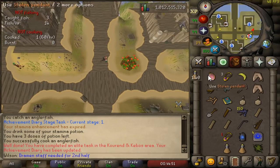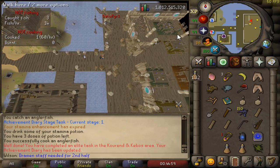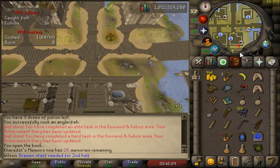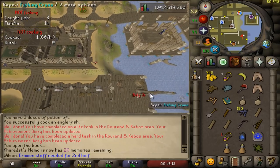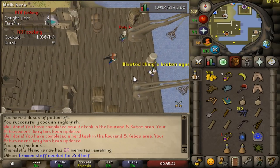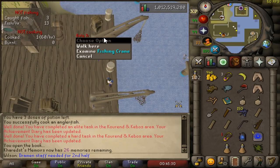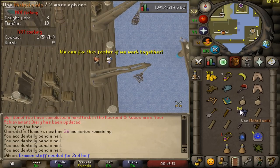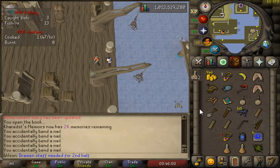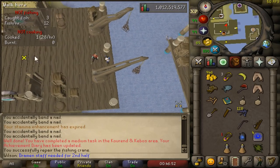Now going further east, I'm going to turn in this stolen pendant, and when I'm done I'm going to teleport back to the center and head south. Next step is to fix the broken crane. Normally, what you would do is not be this guy and be repairing the one the NPC is fixing. I just missed it by a tick. The wiki says that the higher tier nail you have, the lower chance you will accidentally bend a nail, so if you could afford to bring higher tier nails, that would be recommended.